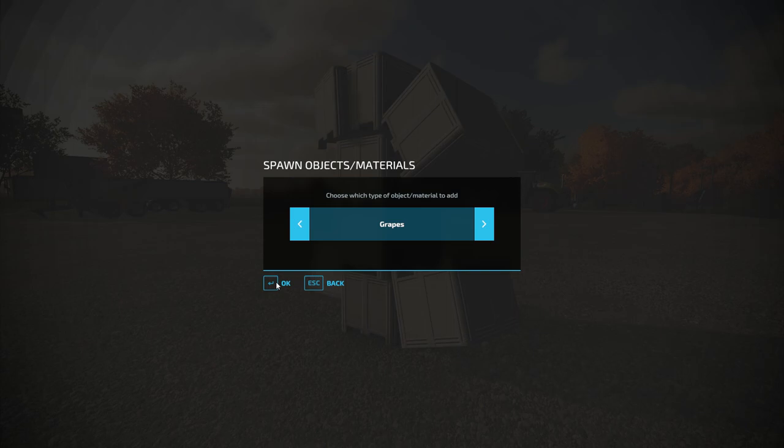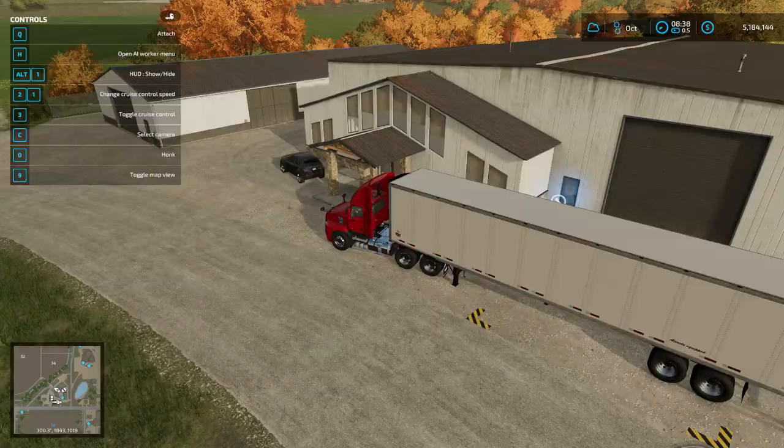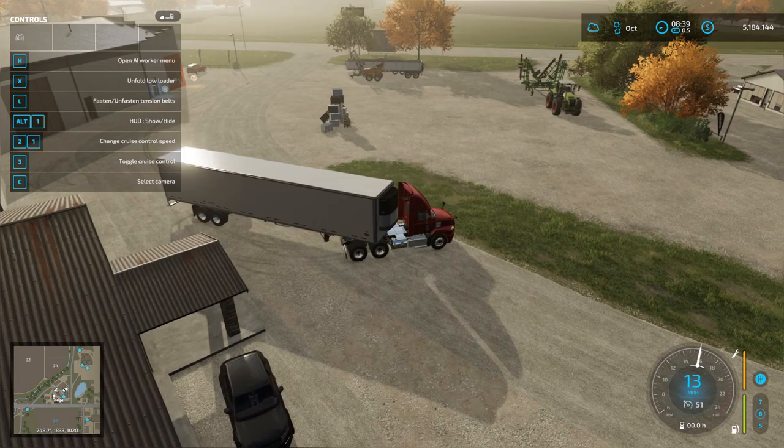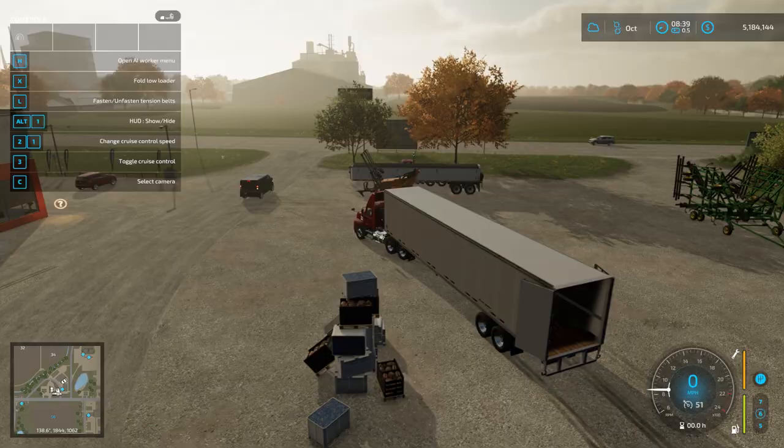We can't change the color or anything, so you can add the side skirts, you can change the room colors, but that's it — what you see is what you get. Now let's go ahead and power it up. Spawn objects: materials, bail — let's do pallet, pallet grape seeds and let's do grapes. We'll do some bread too. There we go. Let's hook up to this — can unfold the lower. What's this do? Slides the axles, nice.